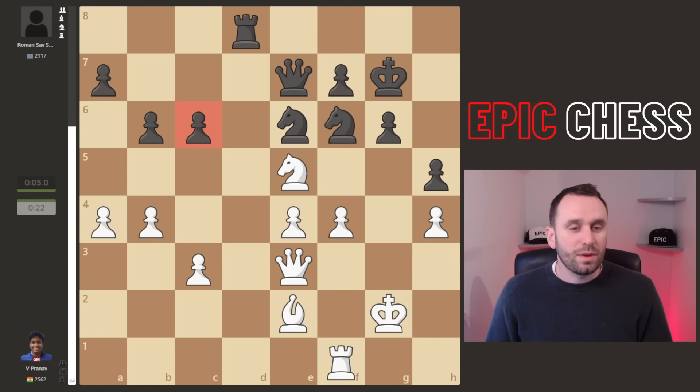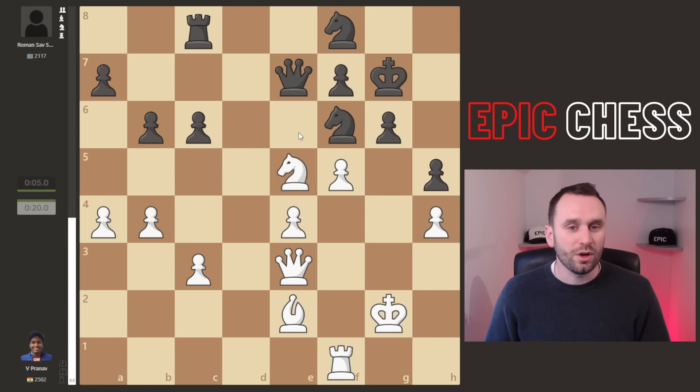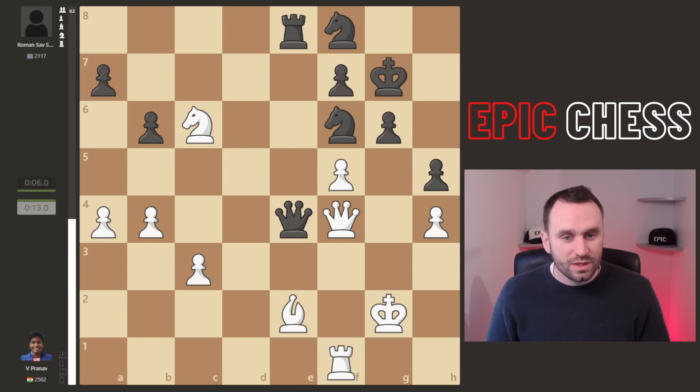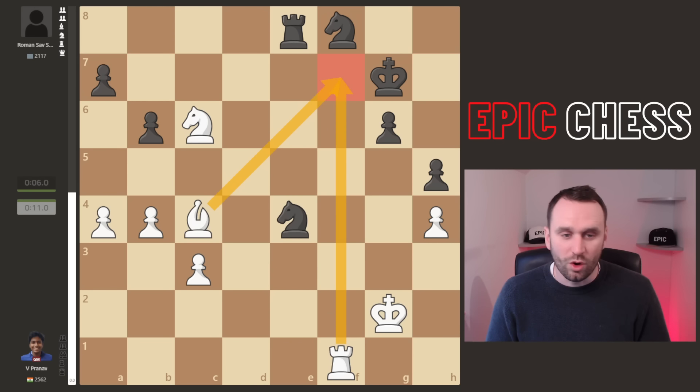Knight E5 threatens to take on C6 and fork the two pieces, but once the Rook covers, when you go F5, Knight F8 — there's no E5, the stupid Knight is blocking the way. So Queen F4 played instead, eyeing sensitive points down the F file. Now this is such a classy move — Rook E8, ditching the C6 pawn which is taken and does nothing better. The centre is caving in, you force the Queens off, Knight recaptures, and Black is better here.